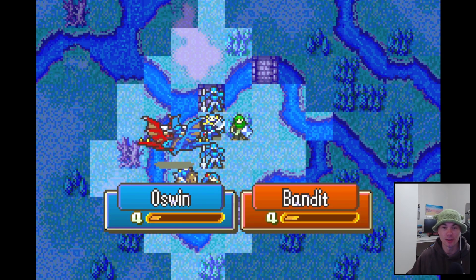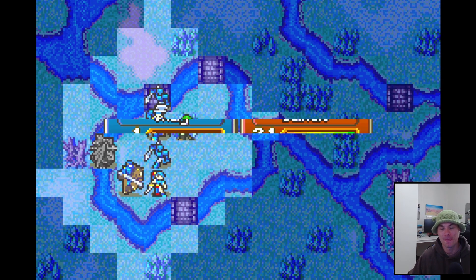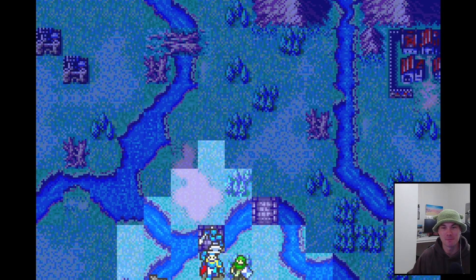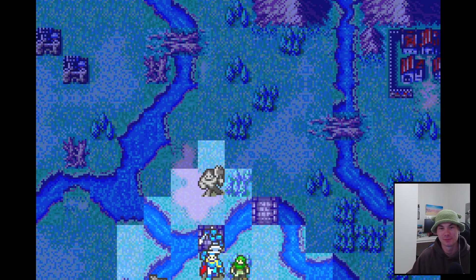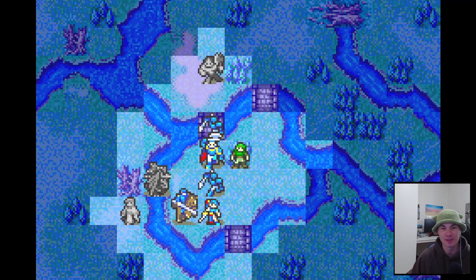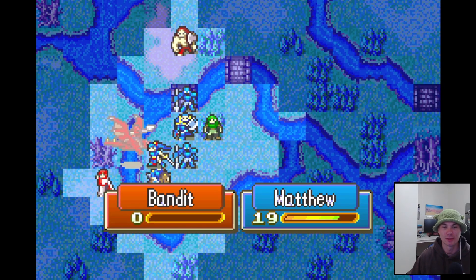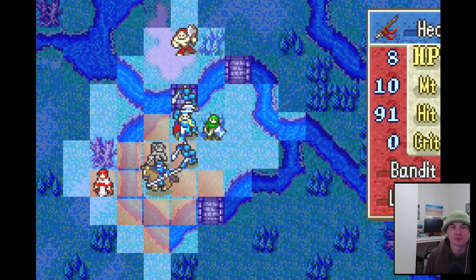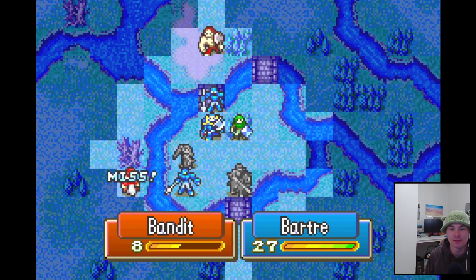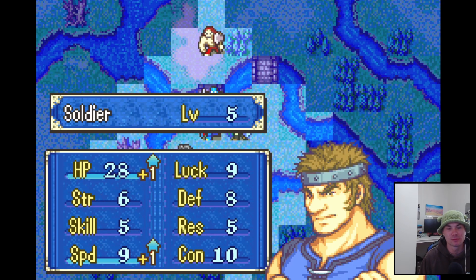Okay, hopefully we got good RNG — nope. There goes Oswin. Now we're definitely left with our ragtag team. We have a total of five units and they're all in rough shape. Okay, he hits himself — that's good, the run is still alive. A lot of damage, kind of scary. Okay, kill you — that's good. No luck sadly.